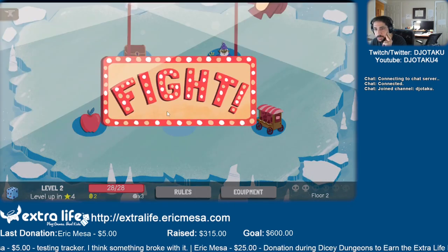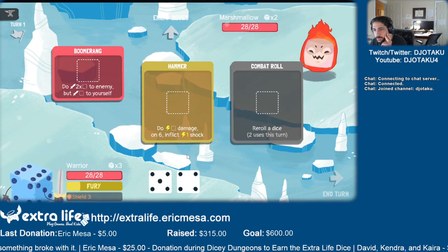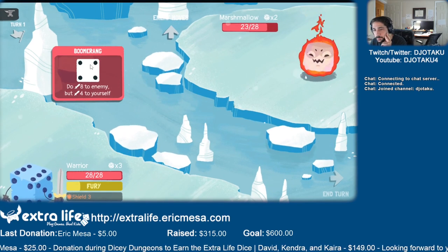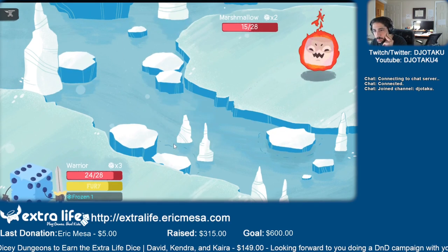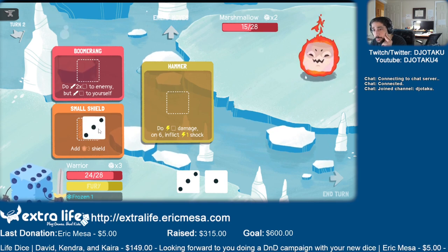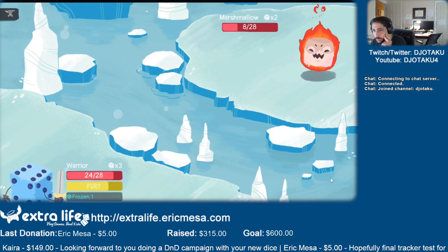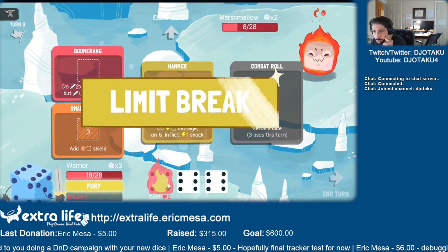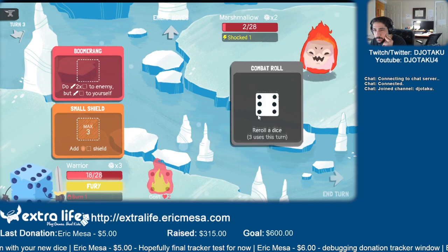Let's go to Marshmallow first. Let's get shield going. We roll that guy, that guy, that guy. I see now why they paired it with the shield. Got that Fury going now. Need to use it - I'm just not sure.